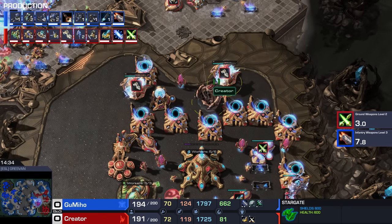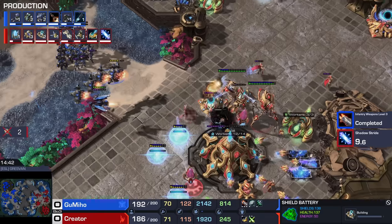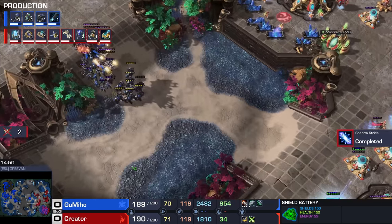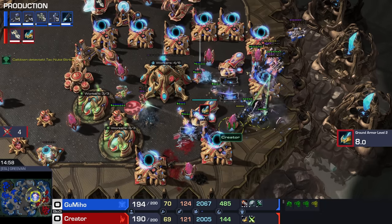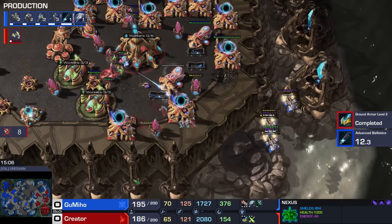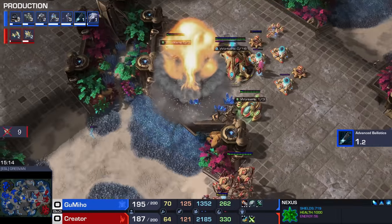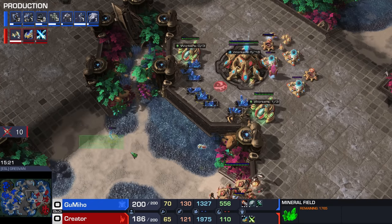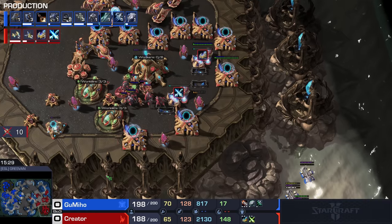We've got a bunch of Carriers already on the production tab. Some static defense on the left side of the main base, and a couple of Vikings trying to deal damage wherever they can. Liberator over here being annoying but that will get shut down. Dark Shrine gets sniped, and there's a Tactical Nuke flying towards what I guess is the fifth Nexus of our Protoss player. He's already found the red dot though, and he decided to run the probes — at least the majority of them. This used to work really well, but these days it's so common that it doesn't usually work particularly well.